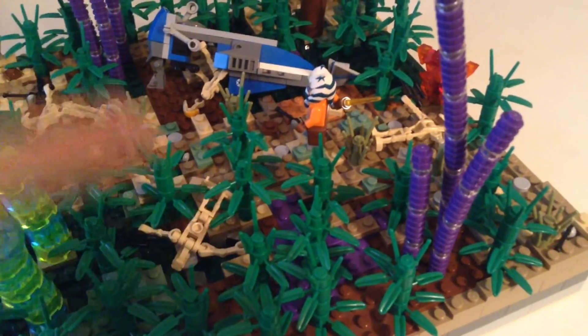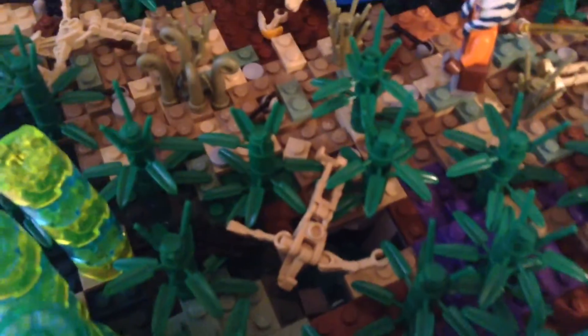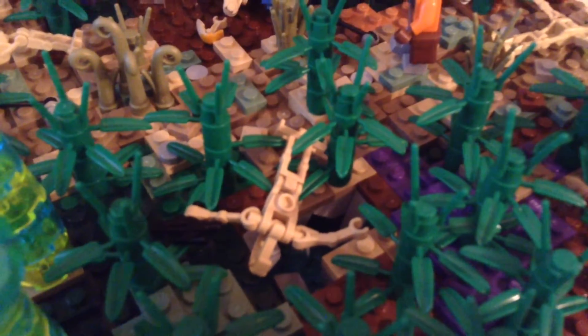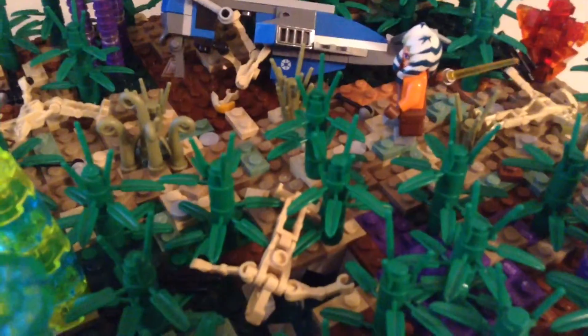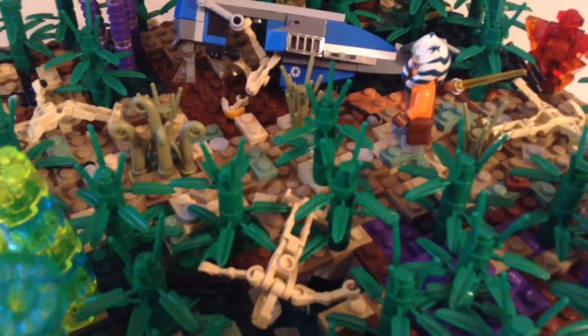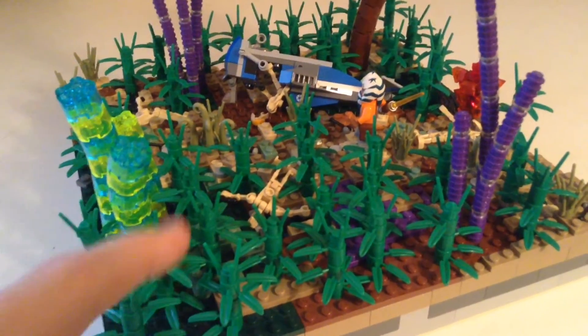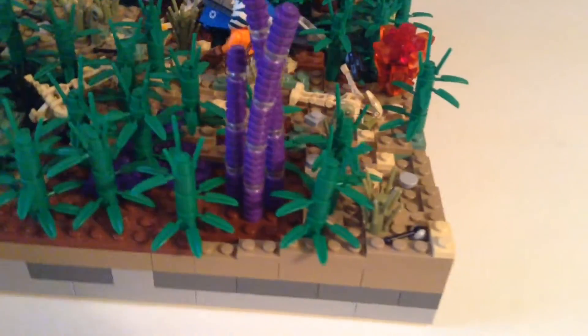Here you see we have a purple patch, which I like to add in my Felucia MOC series. Here is that small little sinkhole I was talking about — there is some water, and this droid is currently falling into it. You're probably asking why there are droids; I thought Ahsoka was alone — I'll tell you the storyline in a second. We added a lot of these three-tall bamboo with stem grass pieces on top everywhere, just to show that this part of Felucia is very dense.